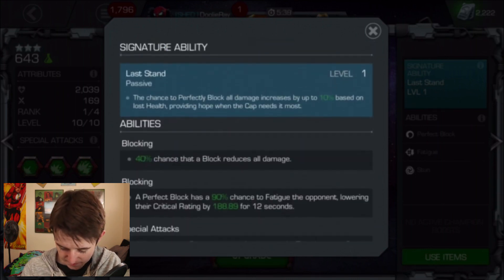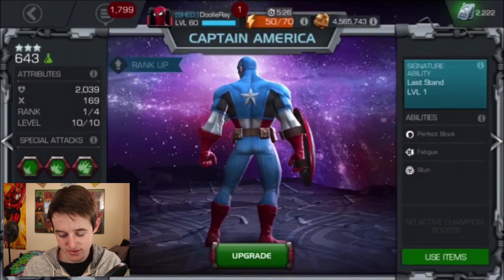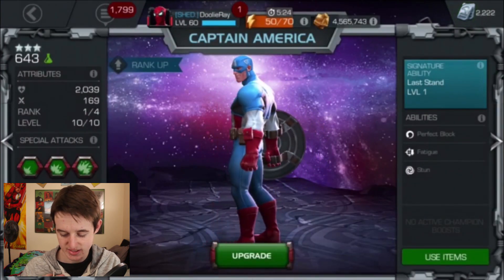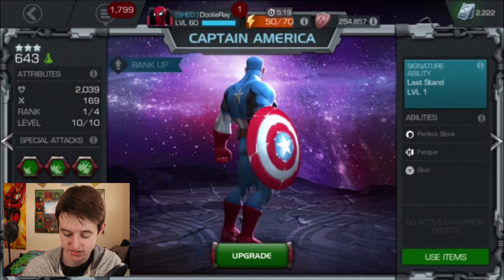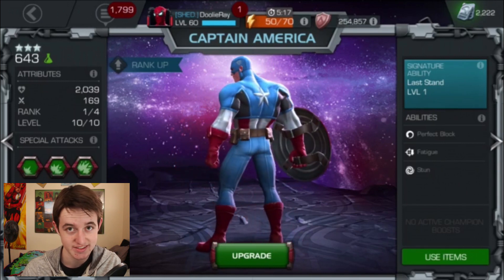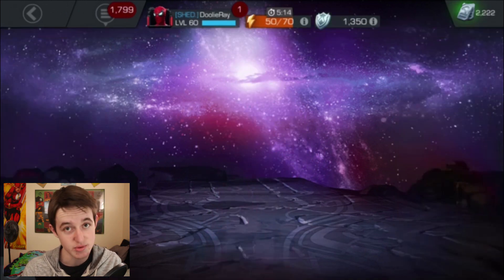I have the original Cap on the same level as World War II Cap, partly because he's available as a 5-star and you're likely to get him at some point. As far as differences go, original Cap puts stuns on the opponent where World War II Cap puts bleeds. That gives World War II Cap a slight edge, making him a little bit better. His perfect block also increases based on lost health — the more you get hurt, the more damage he blocks. He's a utility champion for when you need to get hammered and then hammer back.